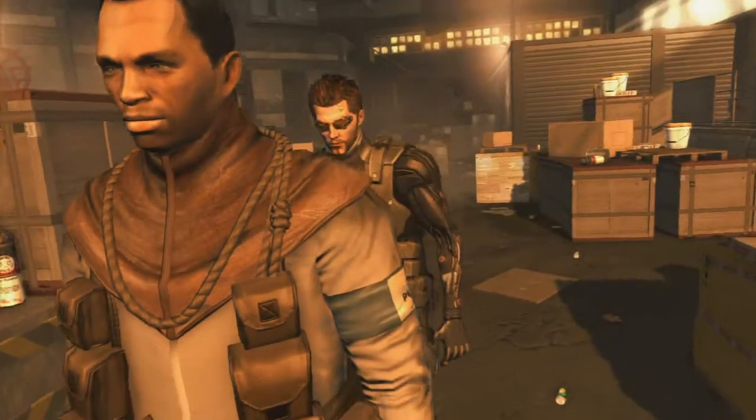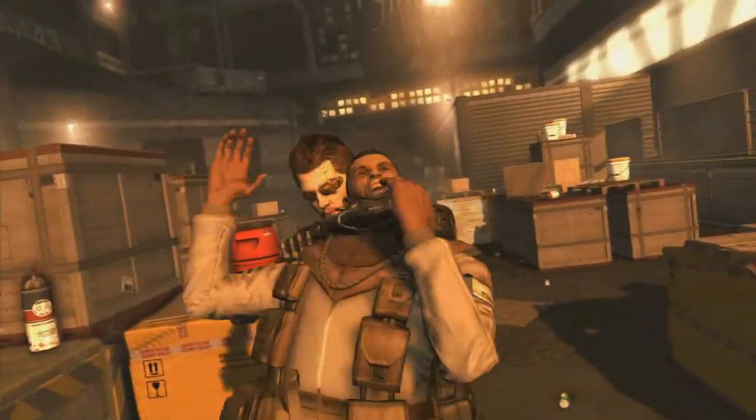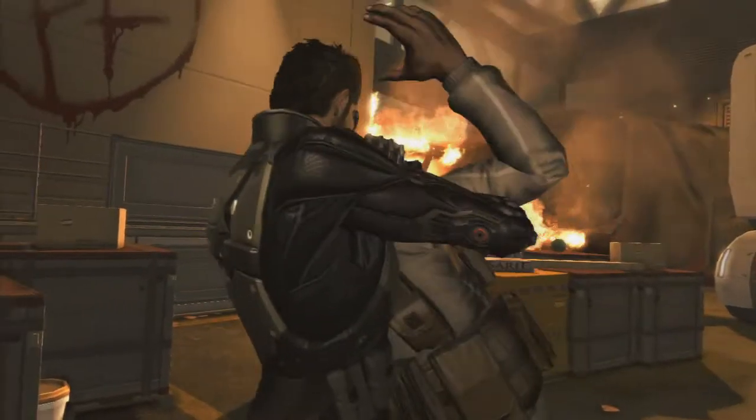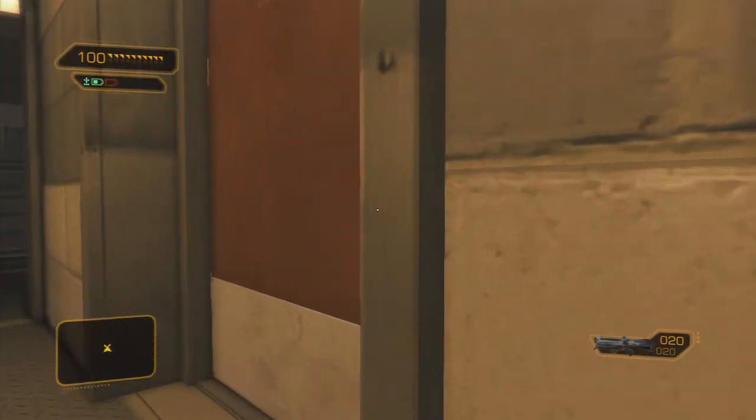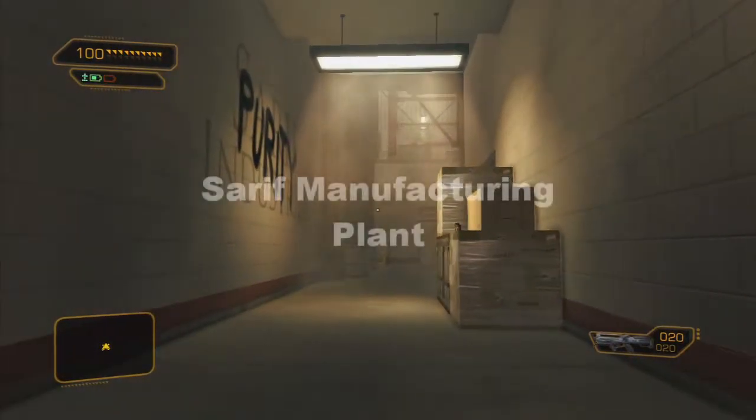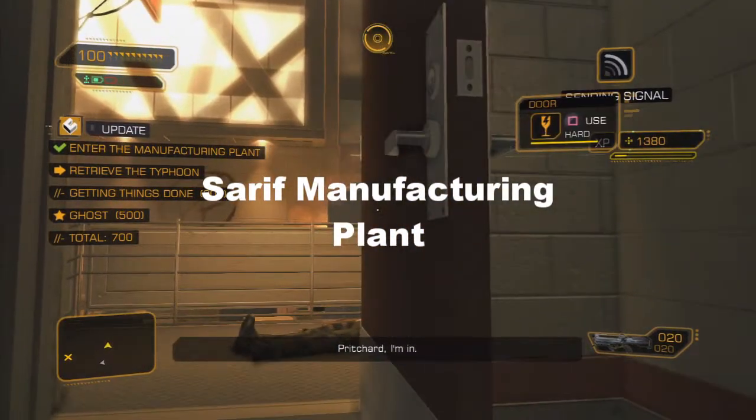Now you can either enter the building or take out number three first. It looks like he was trying to tap there — tapping doesn't work on the streets, you need a claw or something. Okay, we have entered the building.